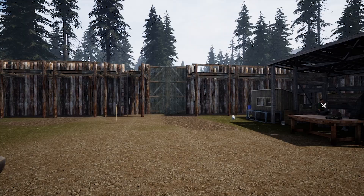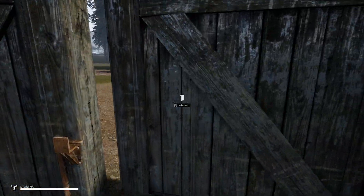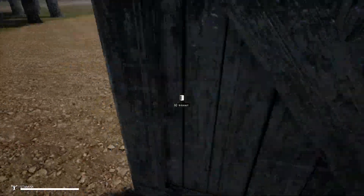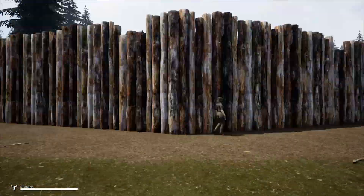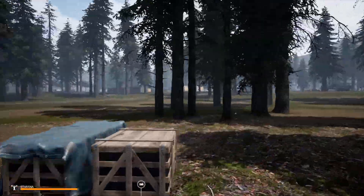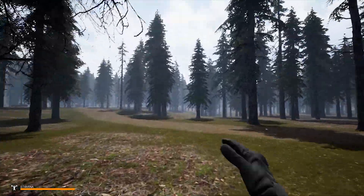That doesn't matter at all, so we're just gonna run there — it's not even that far. My chickens are walking up and down and they seem healthy and fat. We are currently at the White House, going to the abandoned camp, following the main road all the way down.